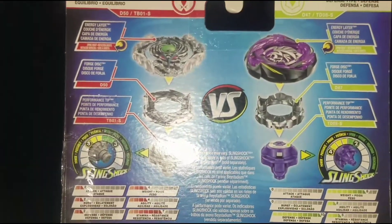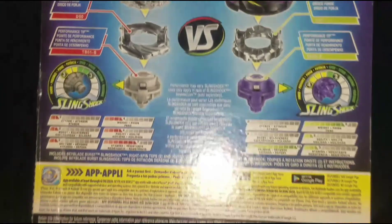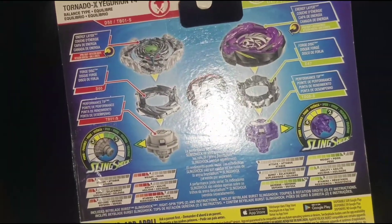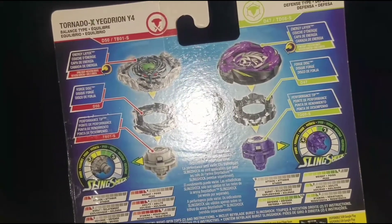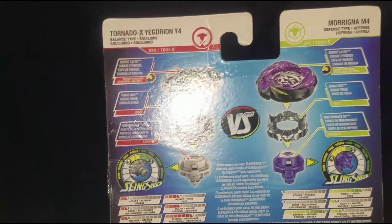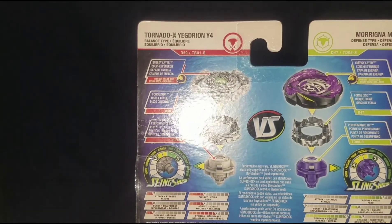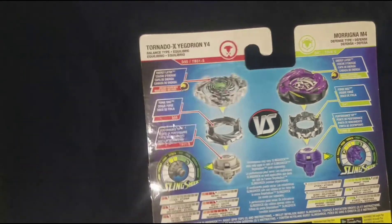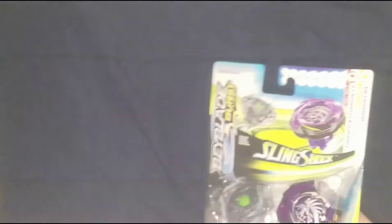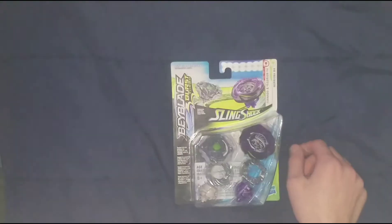Now let's get to the back. These are all the statistics you need to know. I'm not gonna go over them because, to be honest, I have no clue what some of them even mean. But the grey one is a balance type, and Morigna is a defense type. And it comes with the Loop driver, which is pretty neato.